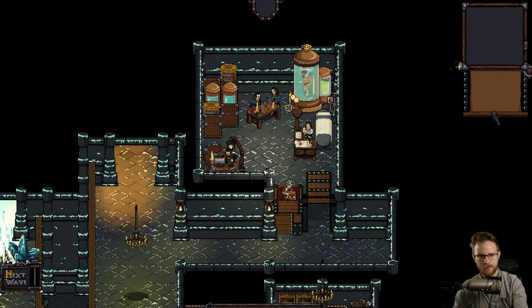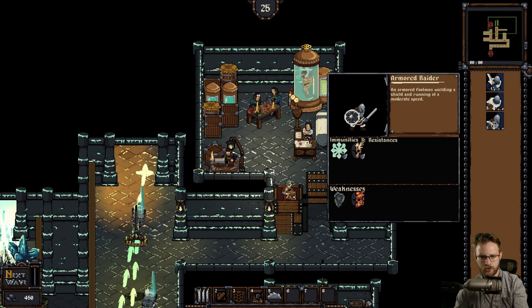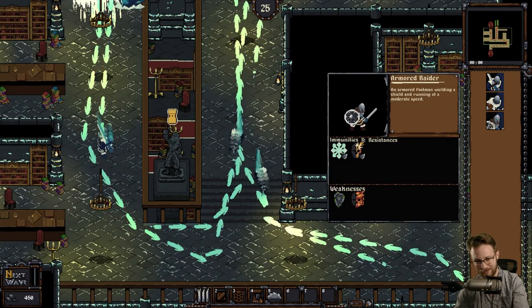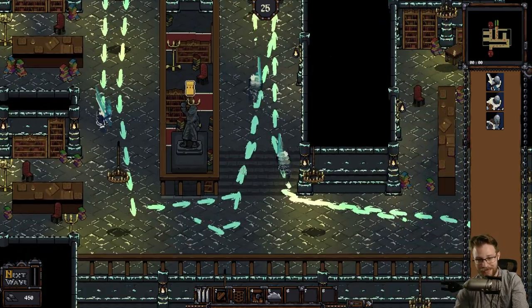We get swordsmen, raiders, and armored raiders. They're even stronger. Immune to bludgeoning damage, maybe? Headshots? I don't know what that means. Weak to... time? Ha! Moss? Poison maybe? Maybe acid? We can build a good ballista tower here. And I can't even move the camera when I'm in this mode, so I can't even see how high up it goes.